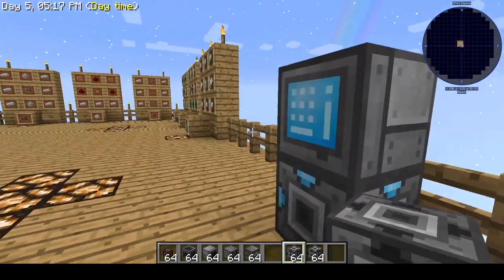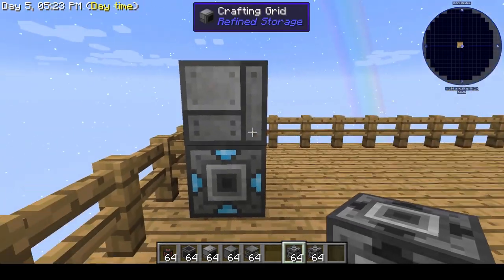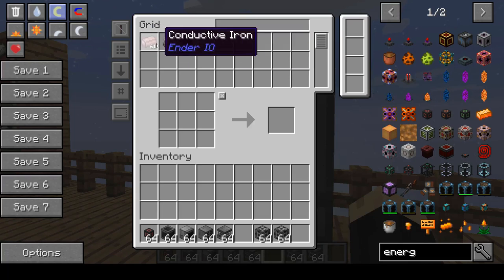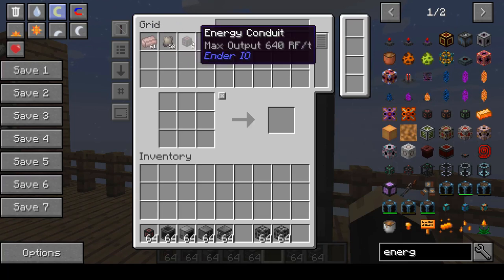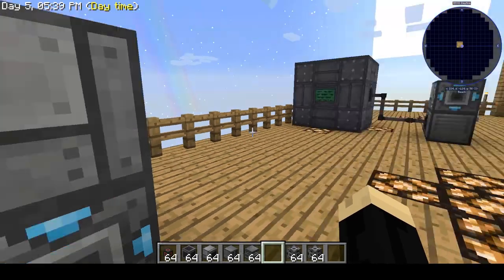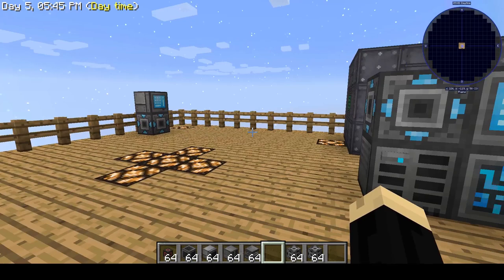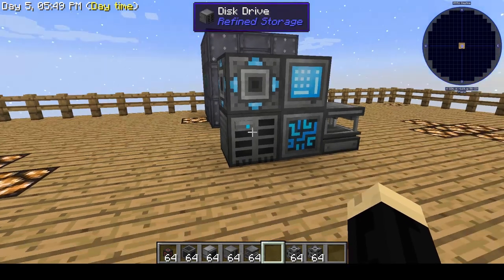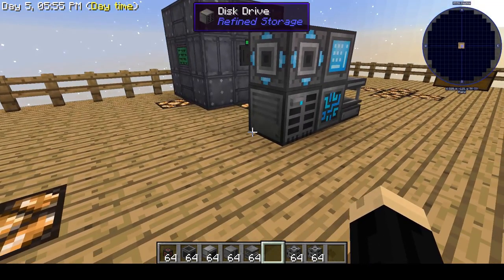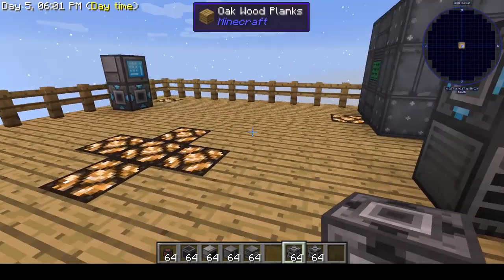Open up the transmitter and put the network card inside. As you can see, it now has power and is up and running — it does not need access to a separate power source once those components are connected. Click on it and you now have access to your same inventory at another remote location. Those three components allow you to have a whole separate section. You can slap another transmitter down and have another set somewhere else, with multiple different interfaces all connecting to this central storage. You just need another pair of receivers and transmitters and another network card.